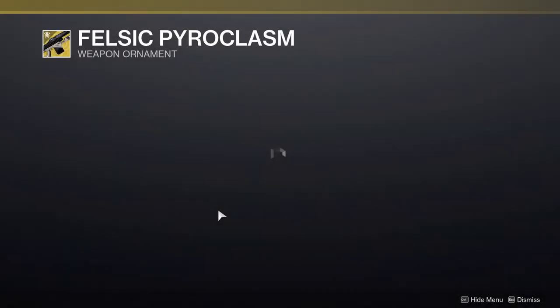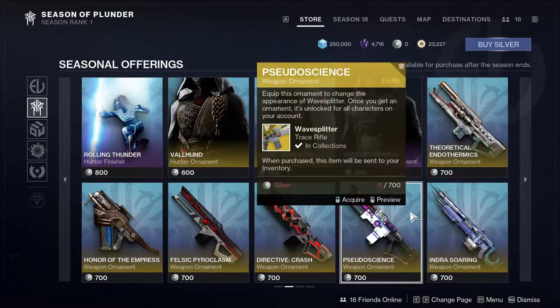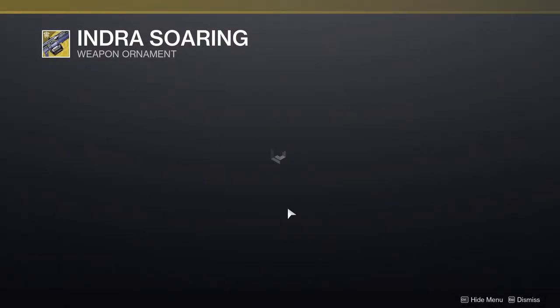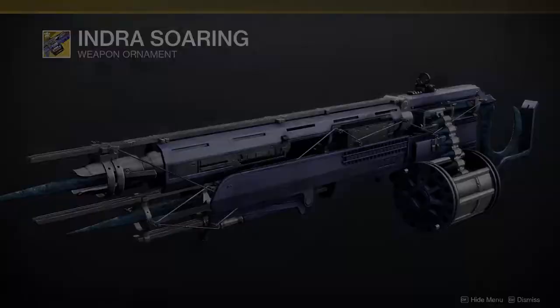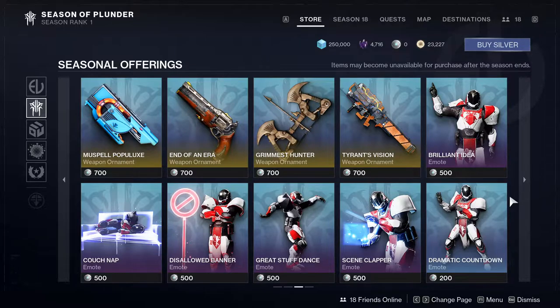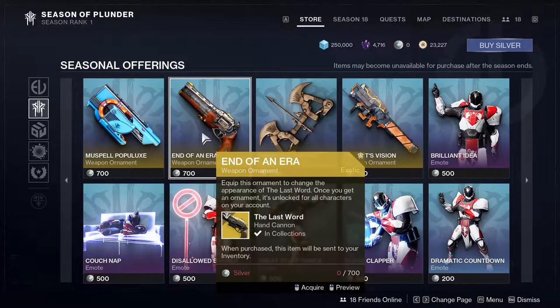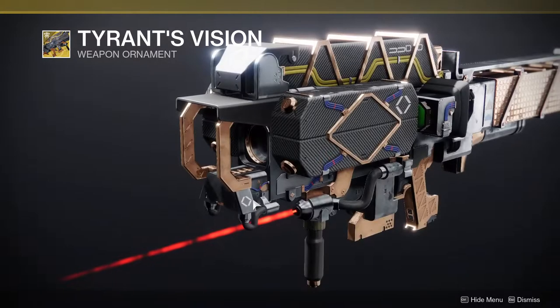There are a bunch of other ornaments that look really cool — one that really stands out looks incredible. There's also a Thunderlord ornament that looks absolutely metal, and I might pick it up if it gets sold via bright dust. There's a lot of stuff this season and some of it looks genuinely great.